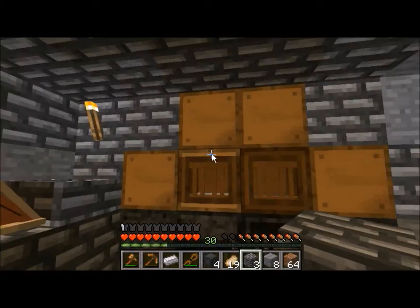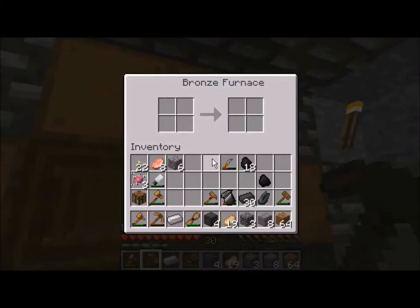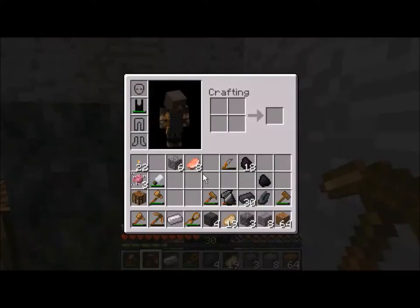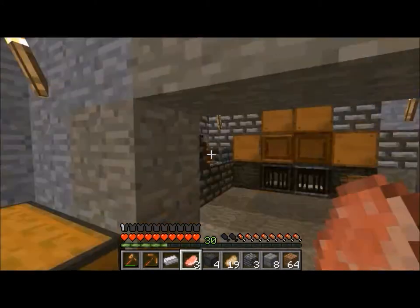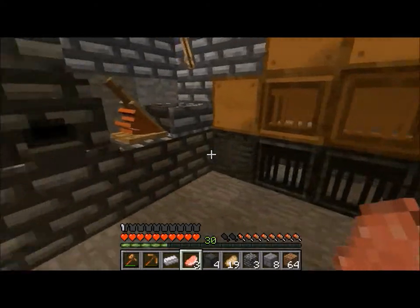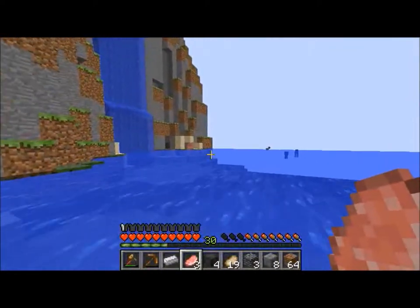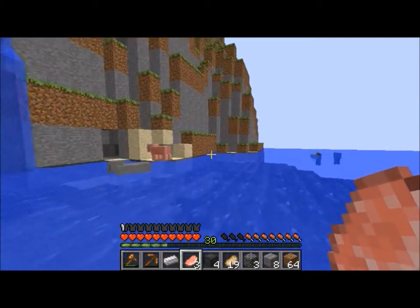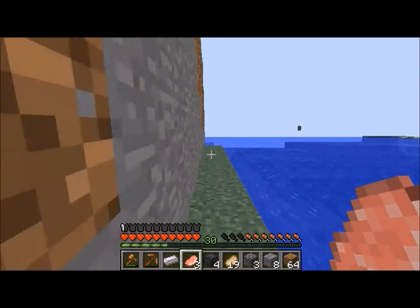Pop that here. So now we've got our furnace all set up like this. Just so you know, you cannot use a furnace to cook food — it doesn't work. You have to make an oven to do that, but we're not going to use an oven because I find it easier to just do this. Right now we have 32 iron — we need 12 more to make an iron furnace. So this episode: get an iron furnace and get ready for steel.